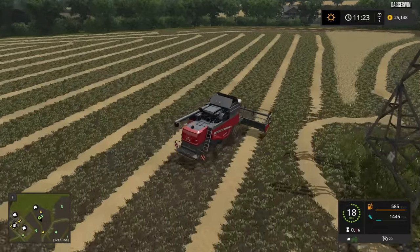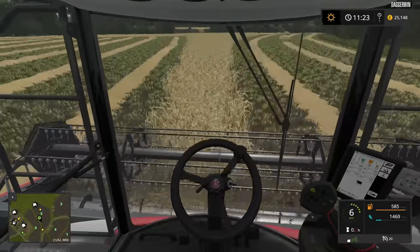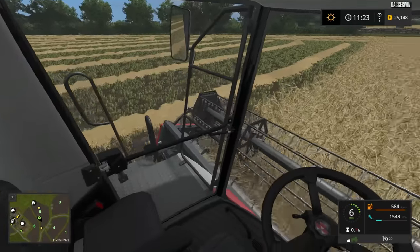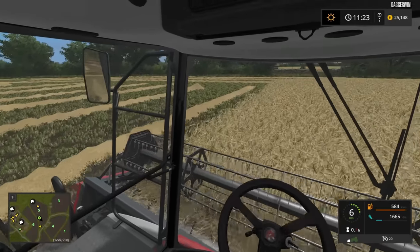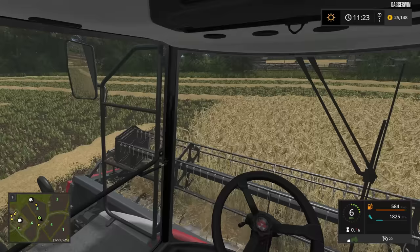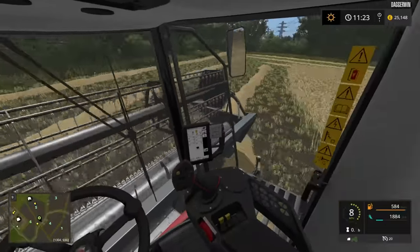It has to be said - the workers can get such straight swaths of straw, which is just perfect for bailing. I don't like to be out of cab too much because I've got this frame drop - I only seem to get it out of cab. We're going to have to put the header back on its trailer too, and I think we'll tow the header with the combine - it's going to be easier. We have quite narrow lanes on this map, but not so narrow you can't negotiate them with harvesters - quite cleverly designed really.